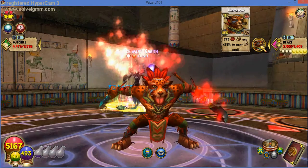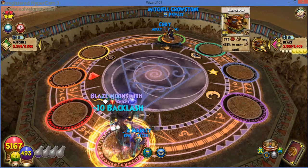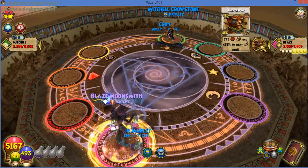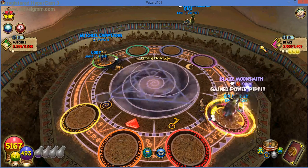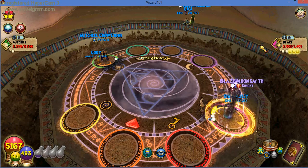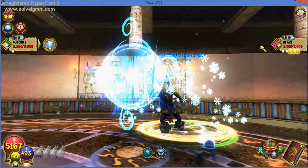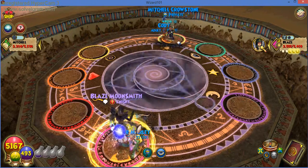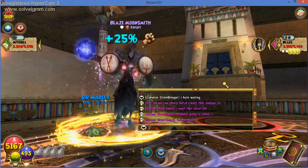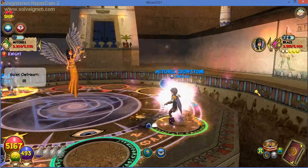Damn, oh my god. Okay, Mitchell is now completely defenseless. He can only heal — which is his best option — and he can't do that either. But he has Life Mastery. No — he can't even heal. Tower shields would be his best option right now, so you won't go through all of his resist and do a little less damage. But it still won't stop Blaze — Ice Blade, a bad decision unfortunately — because he's about to get wrecked with a full pip Judgment. This is the game.